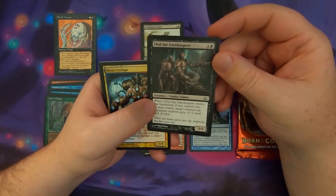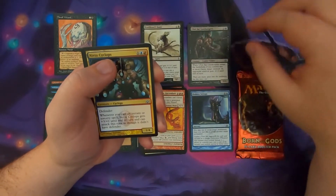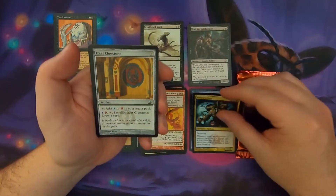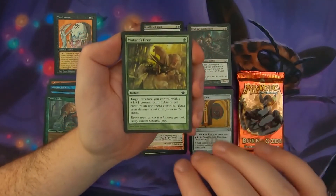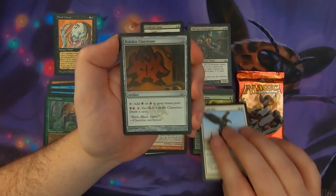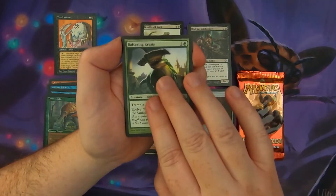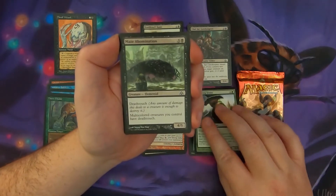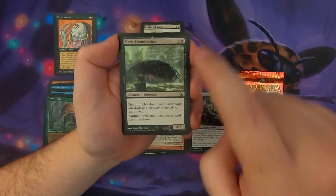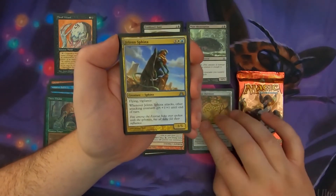Ubul Sar Gatekeepers — a 4-mana creature — so Dragon's Maze is taking the lead. Nivix Cyclops, a Cluestone, Mutant's Prey, Steeple Roc, Rakdos Cluestone, Battering Crassus, Maze Abomination — kicking the Gatekeepers out of the lead, a 6-mana deathtouch creature. Selesnya Cluestone — we got 3 Cluestones out of this pack.